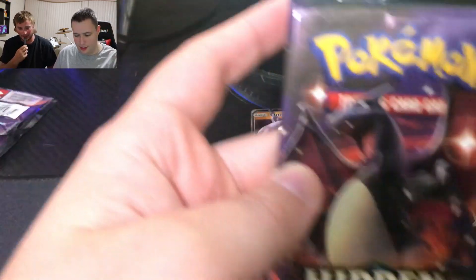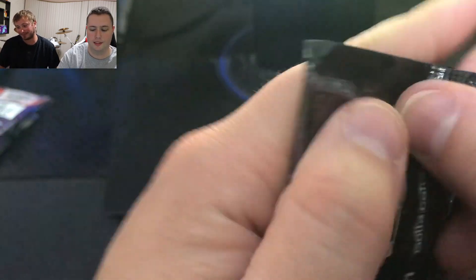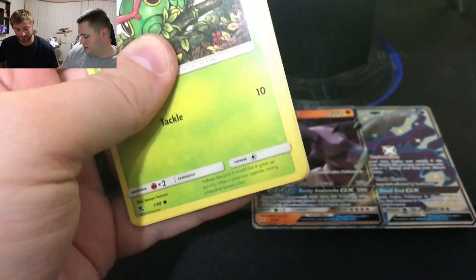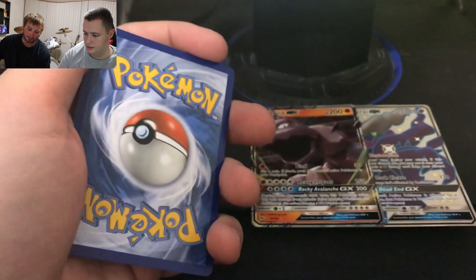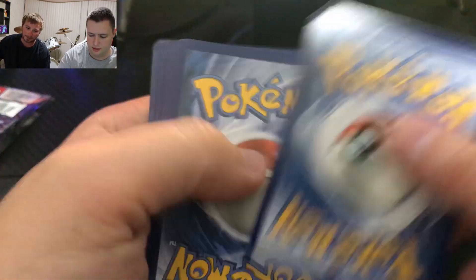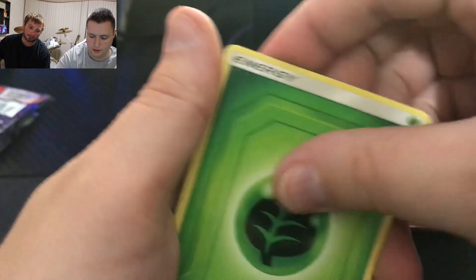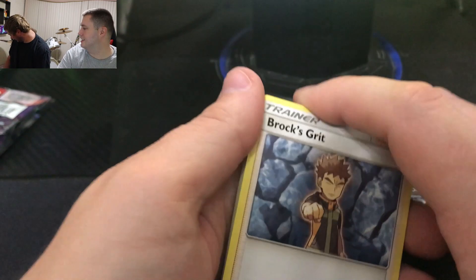Alright, let's go ahead and get into this Charizard pack — maybe it's an omen, I really hope it's an omen. Go ahead and get this code card up for you guys. Is that four? Yeah, four to the front. Let's toss out that energy card — I just can't hit that symbol.